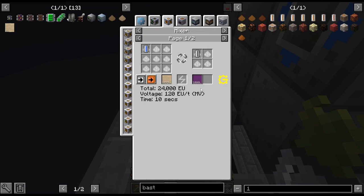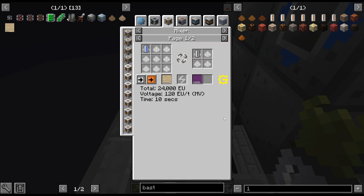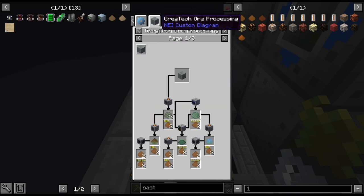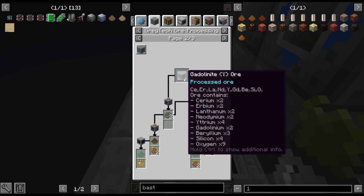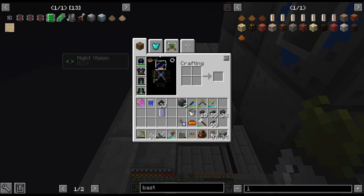We're going to do this into a mixer. I don't have the cerium mixture dust — I need to do this one, and it's not as good. I'm not... I don't have any of these ores yet to produce the cerium stuff. I'm going to have to do it this way.